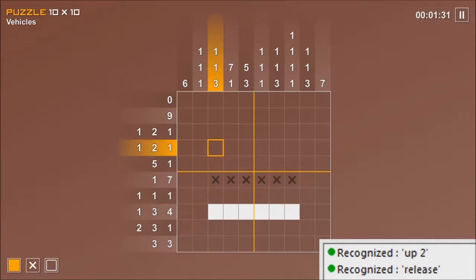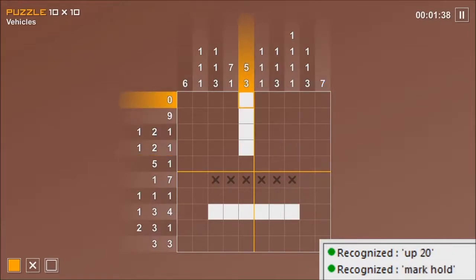One useful thing is that when casually moving around the grid, you can go off one edge and back onto the other side. Meanwhile, it stops you doing that if you're holding down keys for filling or clearing.